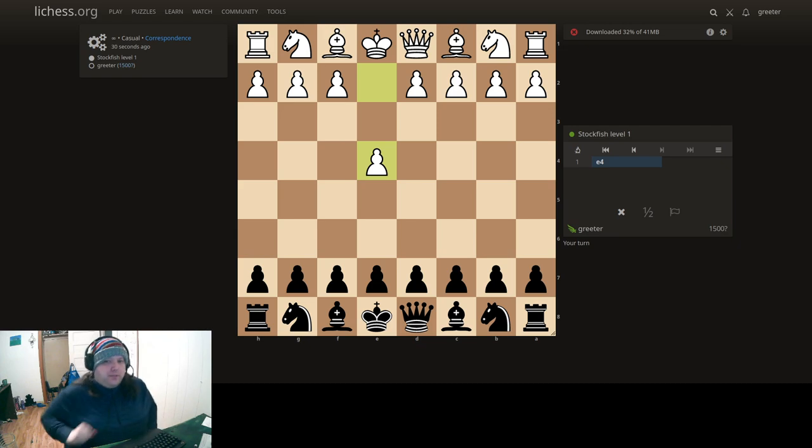Couldn't find an opponent to play against right now in a casual game, so I'm just playing against Stockfish. We're going to start with D5. Oh wait, we have to wait for the download to finish. The download isn't usually this slow, so that's a bit surprising. We'll just give it a few seconds and then we'll try with D5.